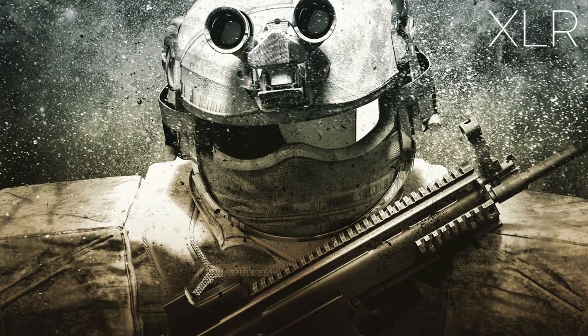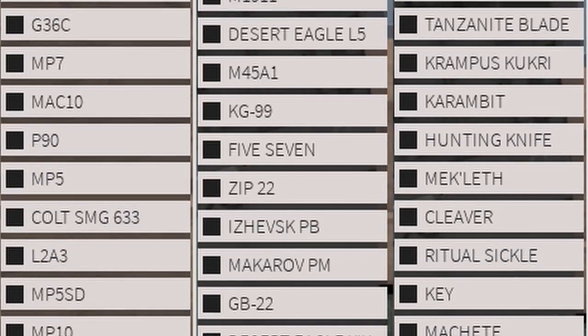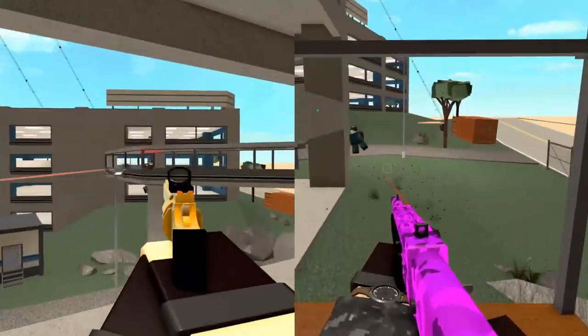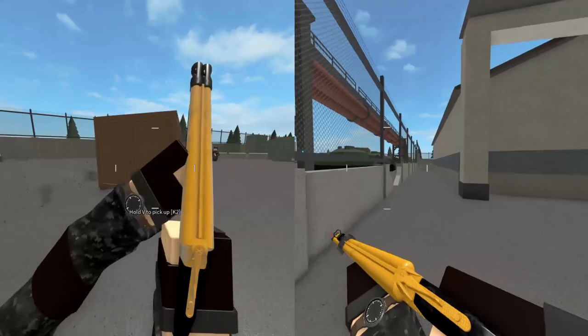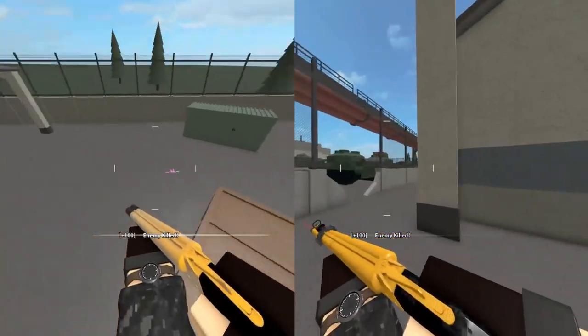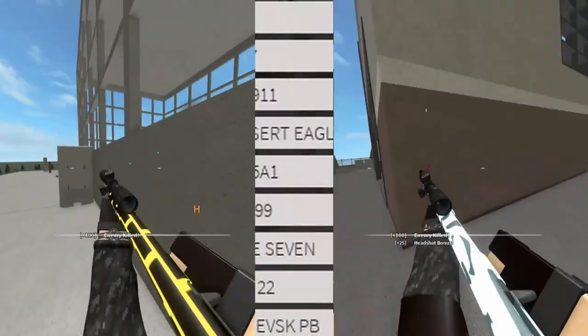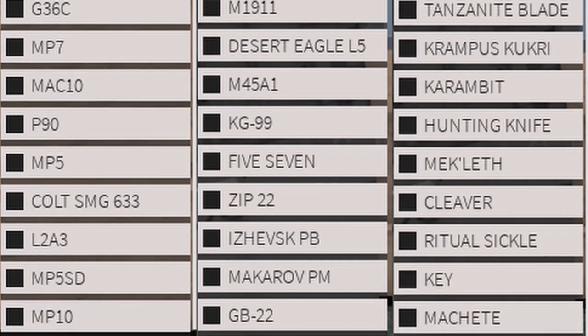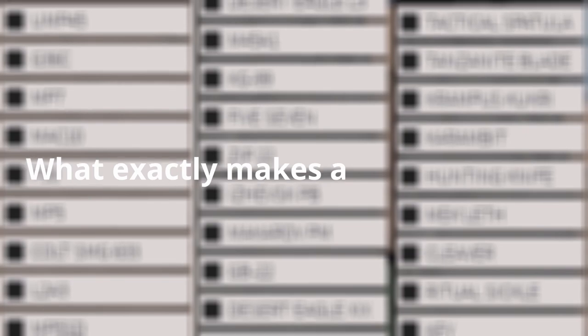In Phantom Forces, loadouts can pretty much be anything with the wide variety of gun combinations you can use. You can do anything from assault rifles combined with pistols, or shotguns combined with revolvers, or even combine two of the same type of guns such as shotgun and shotgun or sniper and sniper. But with the amount of combinations you can actually make into a loadout, a question rises: what exactly makes a good loadout?